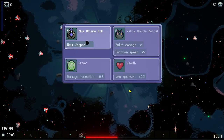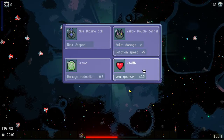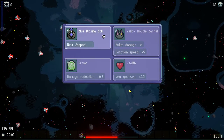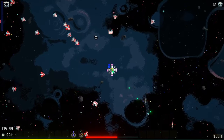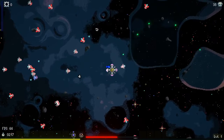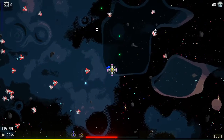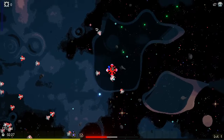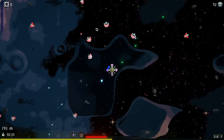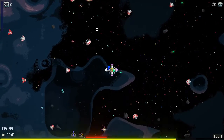I leveled up — new weapon, new armor, increased bullet damage, increased rotation speed, or heal. I either want the increased speed or the new weapon. Let's do the new weapon — why not? Oh, I get two weapons! I thought it was going to replace mine. So this blue one seems to just shoot at targets on its own accord — I'm not controlling that at all. That doesn't make life a lot easier.